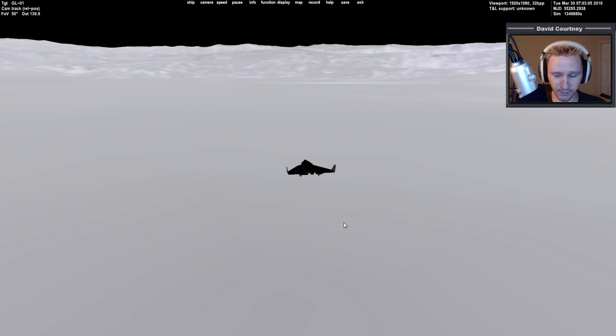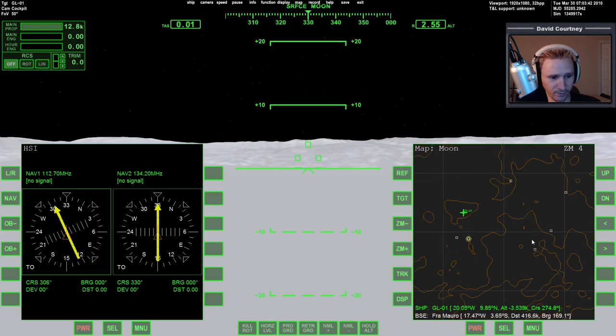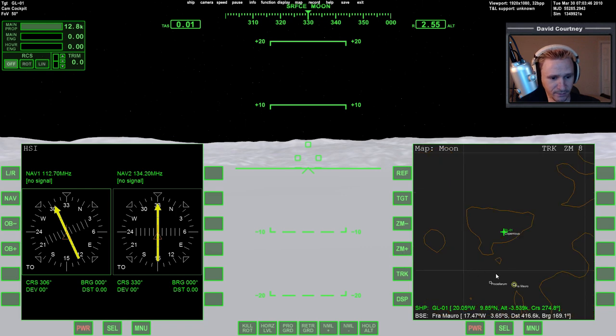I've got Fra Mauro targeted at 416 kilometers and it's mostly due south. What I'm going to do is lift up off the lunar surface — I almost said landing pads, I'm so used to saying that. We're going to rotate to about 165 degrees, fly mostly due south, and see if we can touch down somewhere in that location. There won't be a specific landing pad so we'll just pick a spot that looks good.